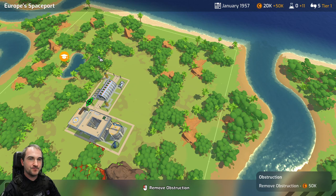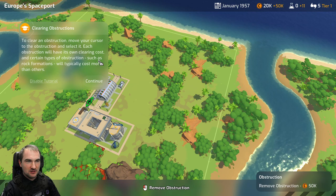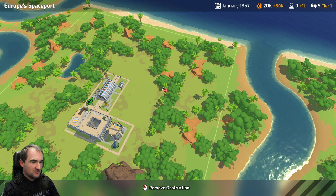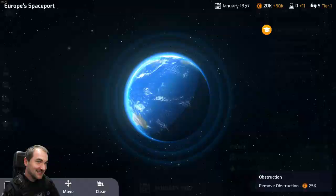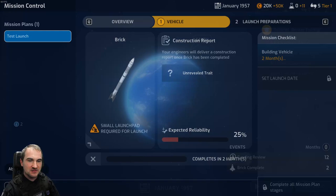To clear an obstruction, move your cursor to it and select it. Each obstruction has its own clearing cost - rock formations will typically cost more than others. That costs 400k? I just have 50k per month! It's rocks, not a rocket. Active missions screen. Base diplomacy.